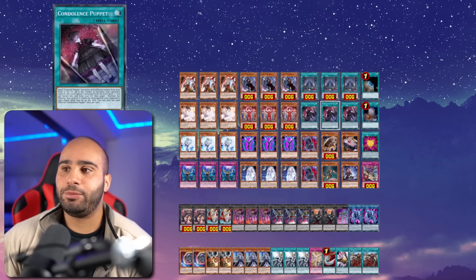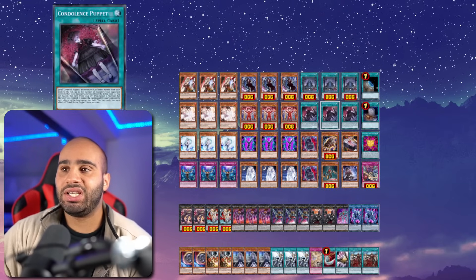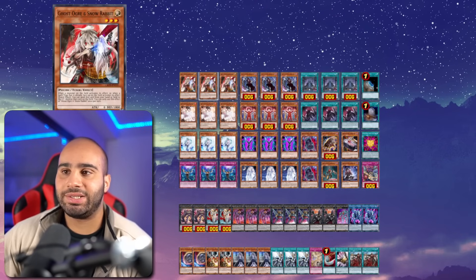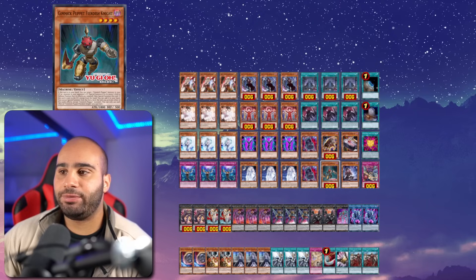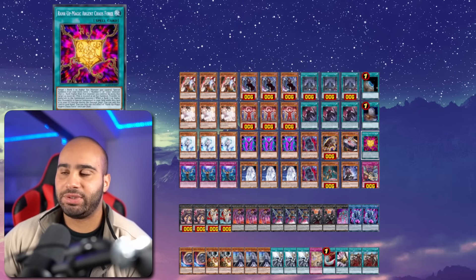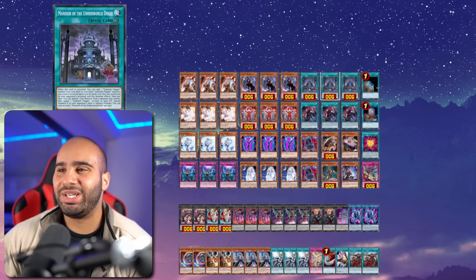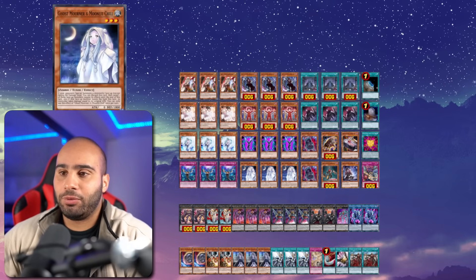Three Mansion of the Underworld Dolls with Terraforming, Foolish Burial, and three Condolence Puppet. You can also play Chicken Game and Set Rotation — it's not bad. Chicken Game was banned when this deck first got announced, so there was no reason to showcase Set Rotation earlier, but now it's a solid option. The only concern is Drool — if you get Drooled while you have Chicken Game you lose even more, but this deck already folds to Drool so it doesn't really matter. One Cattle Scream, one Fiendish Knight, one Biz Doll, one Dreary Doll, one Rank of Magic, one Service Puppet.